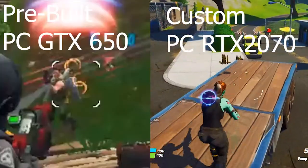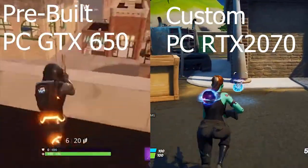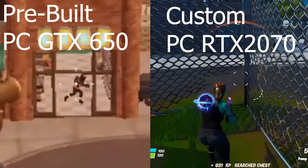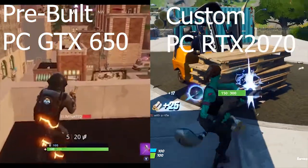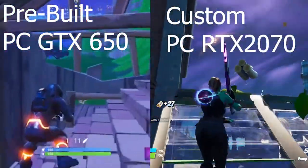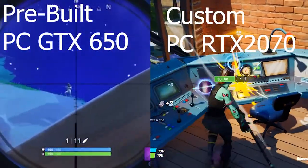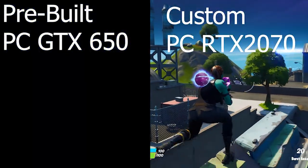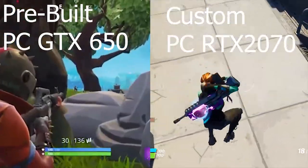Look at the custom PC — look how smooth and what a phenomenal difference that is. You really get what you pay for. You can get good pre-builts that perform like a custom, but you're going to have to pay more and really look at what you're buying. At the end of the day, I'd say definitely go for a custom PC. Take your time, and you can build it piece by piece. That's my personal opinion.